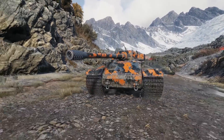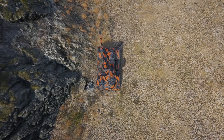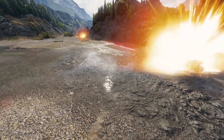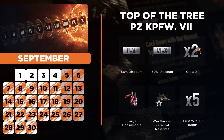The top of the tree will begin with the Panzerkampfwagen VII, from the 5th of September running until the 5th of October. This line of tanks is all about heavy German steel — all about rear mounted turrets at higher tiers with a hard to crack frontal armour and decent guns that you can really have an impact with in battle. Just make sure you don't let people flank you because your side armour isn't that great.